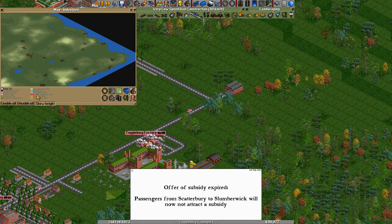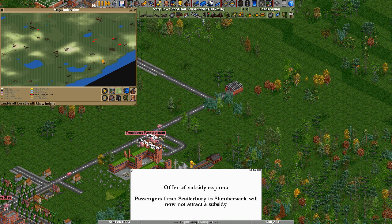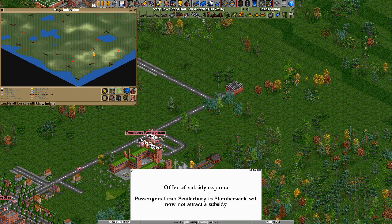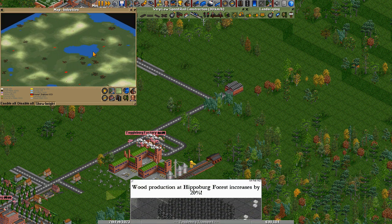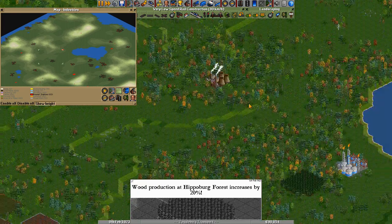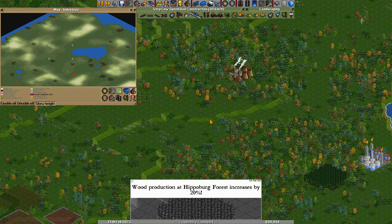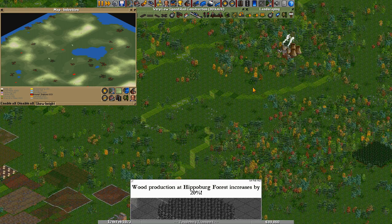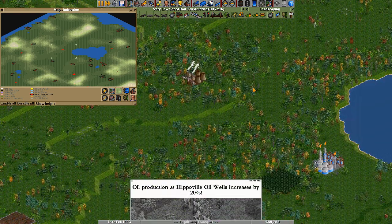Let's look at power stations. Let's find a power station near a map edge, near mostly flat ground. Bad luck. Maybe this one. Build up here and here, lower this, make here a cut and use the side. This sounds doable.